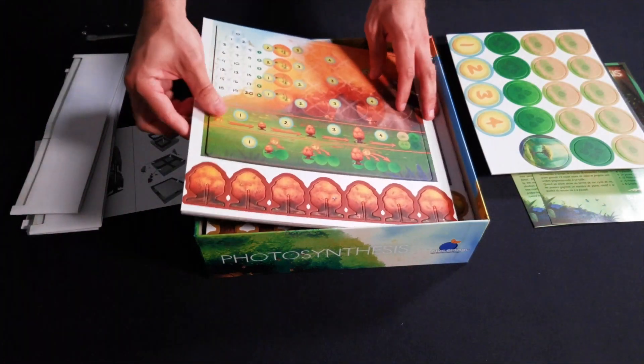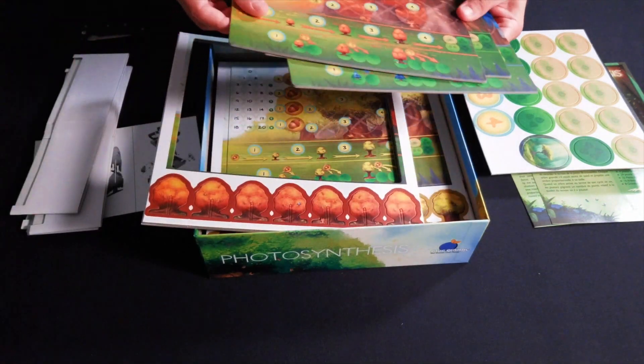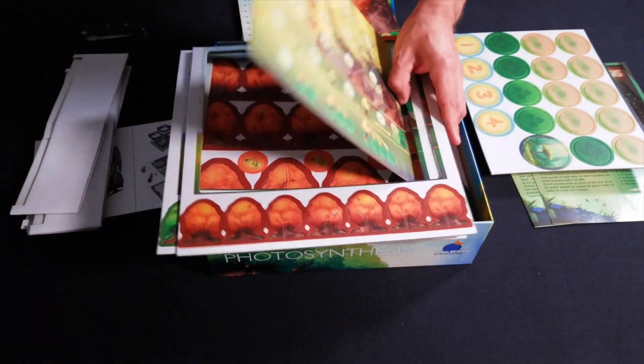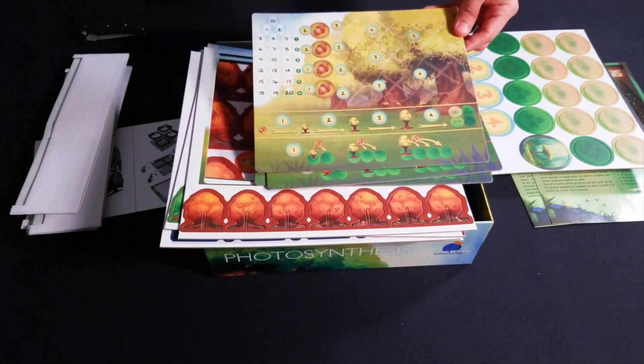Okay, here are the trees. These just fell right out — that's a good sign. These are really nice quality. Oh, this one just fell out too. So here are your four player mats — pretty good quality.